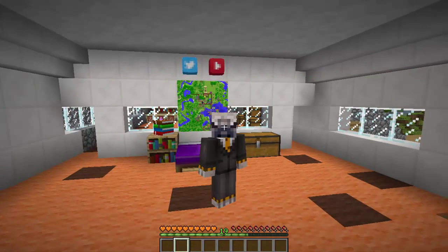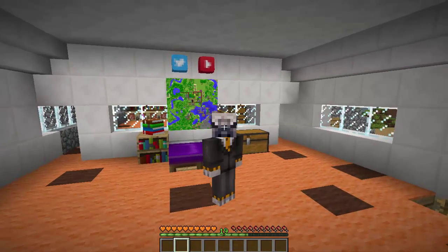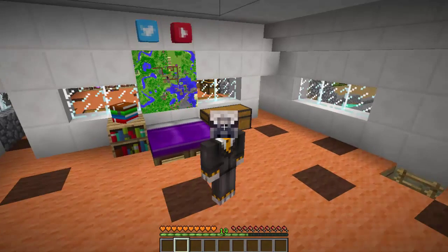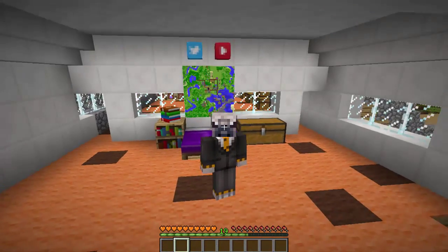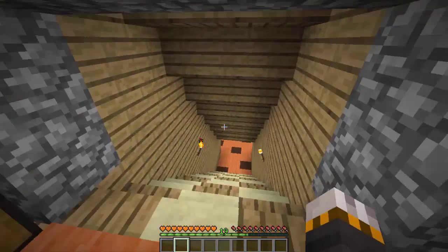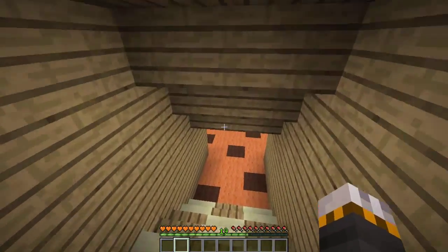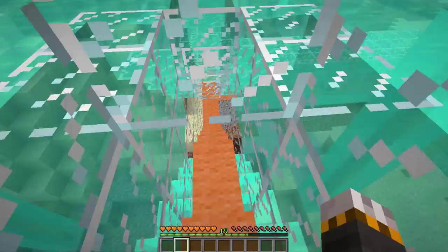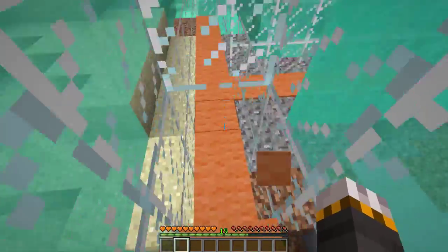Hey guys, it's CookaPug and welcome to Silly Survival episode 29. Today in this episode we are filling up the underwater house — slash room. I think it's more a room to be honest, but we've already filled it up guys. I'm just going to show you what we've done.